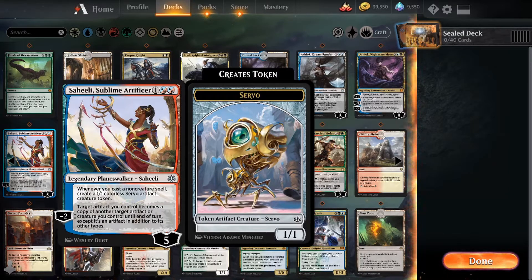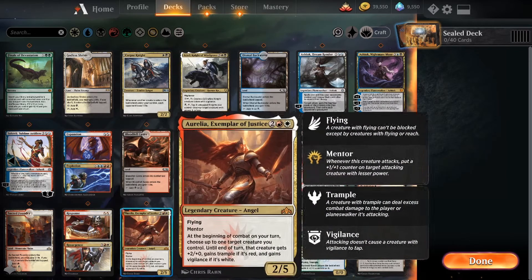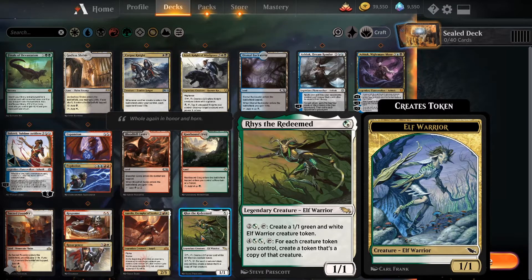If we're going red we can play Saheeli because she's hybrid blue-red, so we would just play her as double red. Same with Expansion — we could play Expansion but not Explosion. I don't think the card's that good but it is technically an option. We've got Ristna the Redeemed as well — it's one white mana for a 1/1, but for two and a white, tap to create a 1/1 green and white elf warrior token, or for six and two white, tap to create a token copy of each creature token you control.